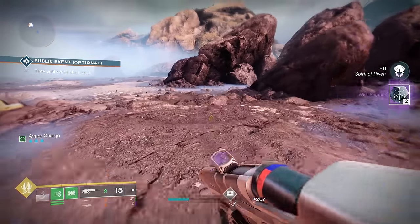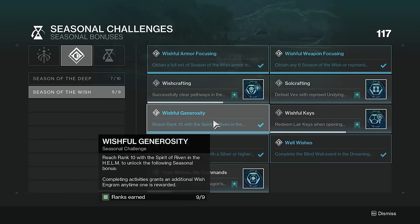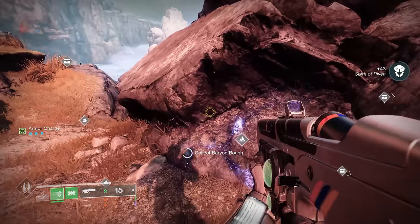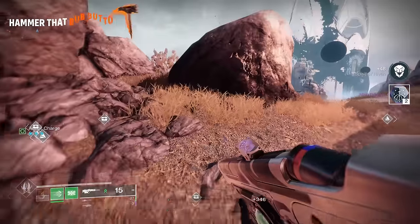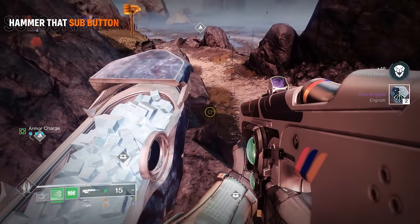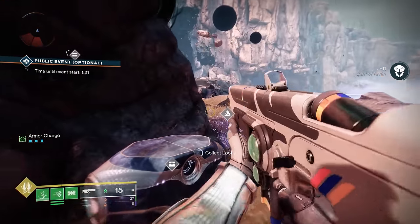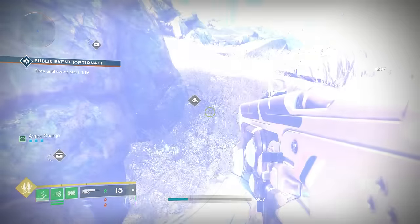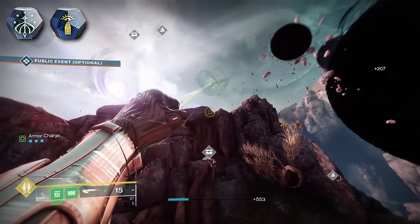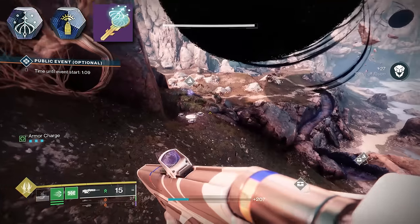Bungie made a change this season where you have a chance to get Engrams when doing this. In the Dreaming City you can get Wish Engrams as well as Gunsmith Engrams. If you have the Wishful Generosity Seasonal Bonus complete, every time you get a Wish Engram you'll sometimes double up — meaning you'll get two Wish Engrams instead of one. To get this Seasonal Bonus you need to hit Rank 10 with Riven. The chests themselves can drop Wish Engrams, Gunsmith Engrams, and even Lair Keys, while the Bury and Bough can only drop Wish Engrams.